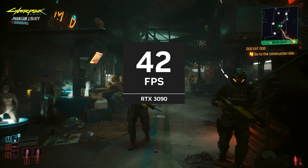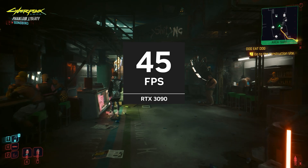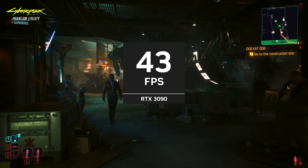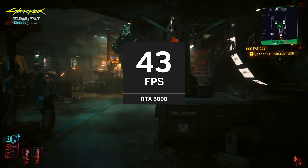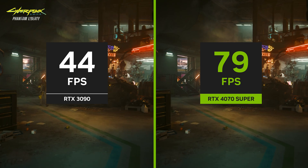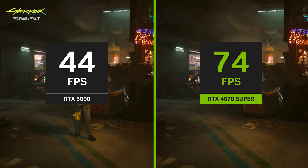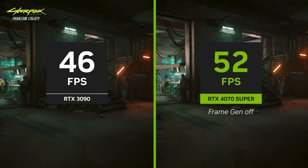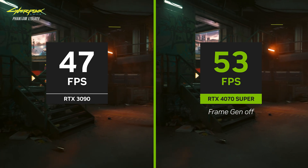Next up is Cyberpunk 2077 Phantom Liberty with ray tracing overdrive mode, DLSS super resolution, and ray reconstruction. The RTX 3090 puts out an average of 42 frames per second. When swapping in the RTX 4070 Super, we are consistently hitting almost 80 frames per second with frame generation. And once again, we are still faster, even with frame generation off.